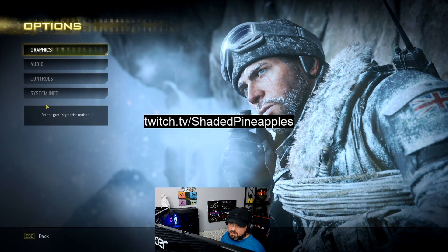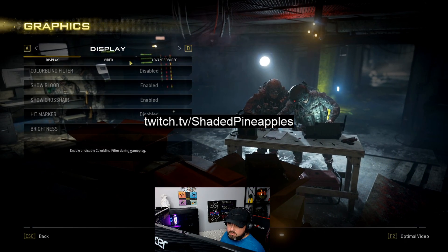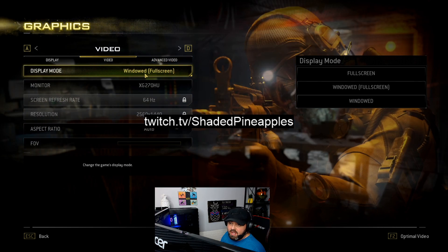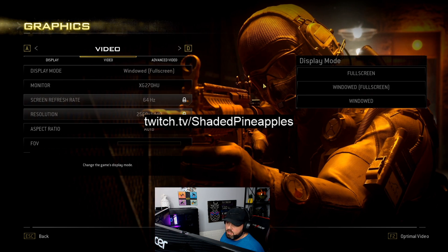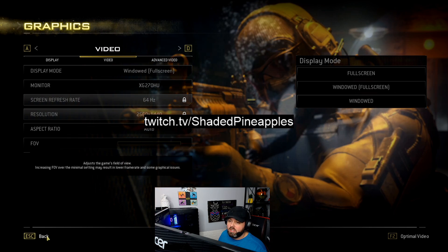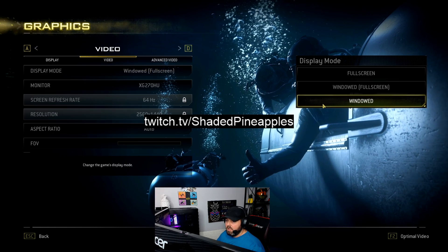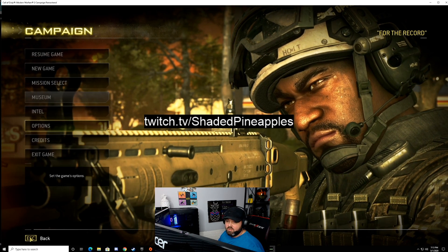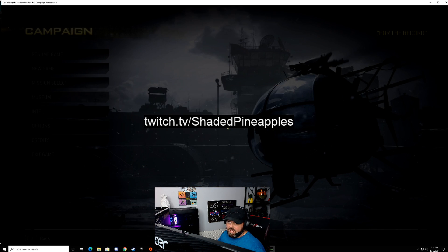Go to Options, then Graphics, then Video. Right there in Display Mode, click it and change it from Fullscreen — which it'll probably be on — to Windowed. Not Windowed Fullscreen, just Windowed. When you're done clicking Windowed, hit Escape, click it again, and you'll have the option to exit the game. Click Yes.